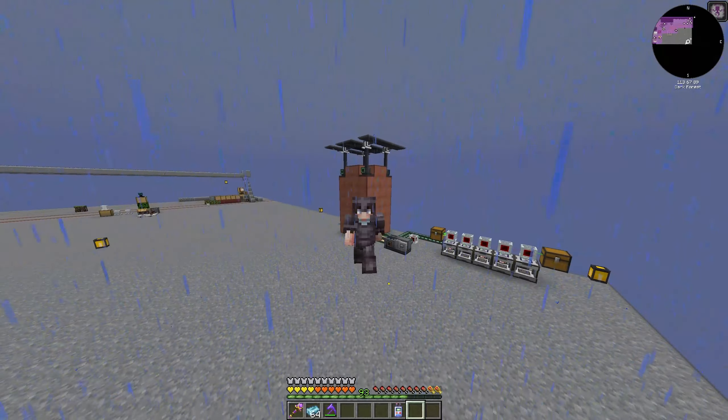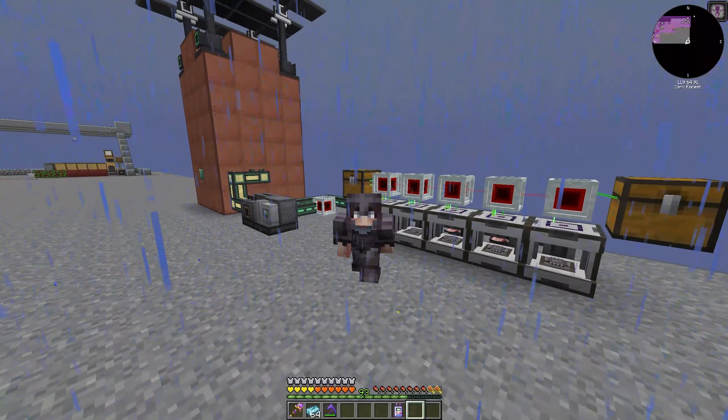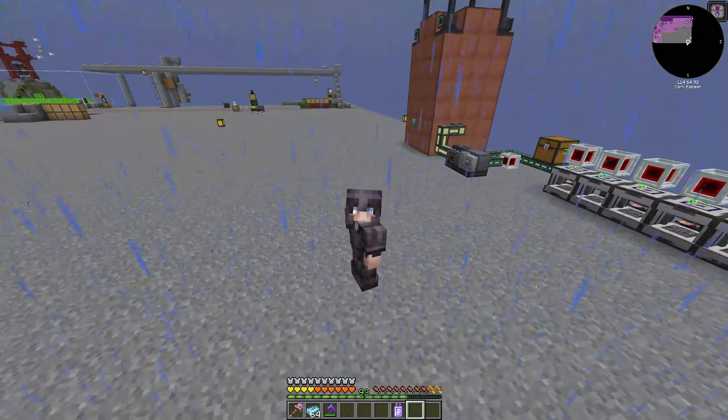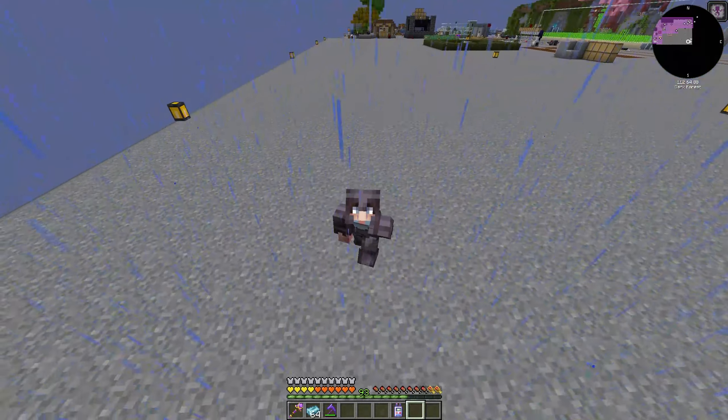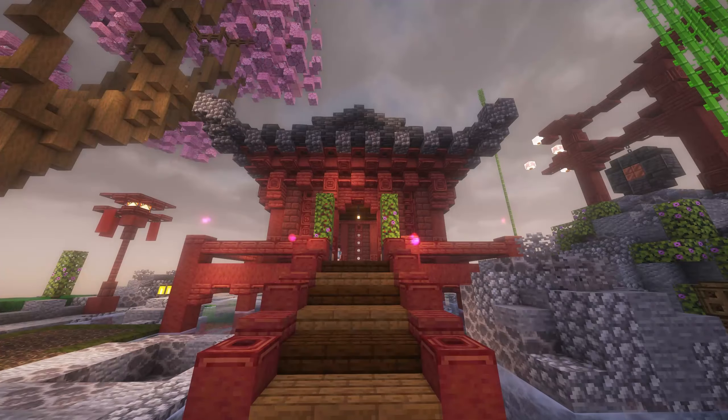This is a lot easier in version 1.20 because I'm pretty sure these inscribers don't even need — I think they got rid of the side input thing. So you can just set all these up without having to do the directional inputs on them and everything. But that's really cool — we have all these now, so that'll be nice.